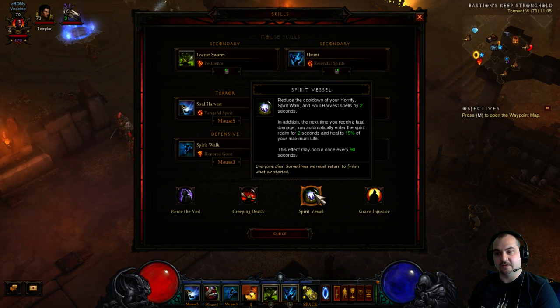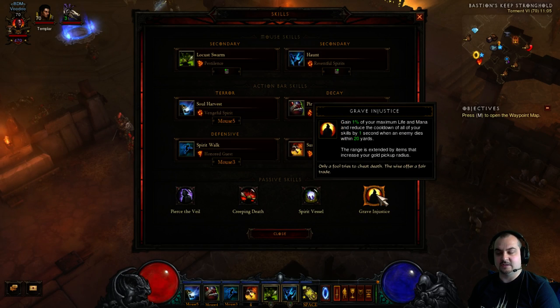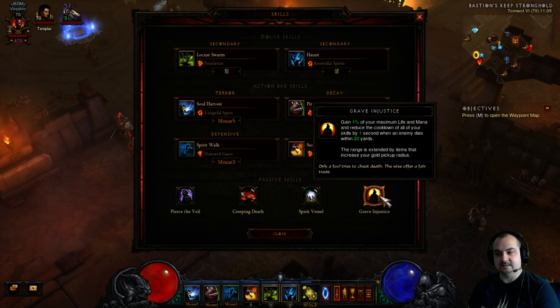Using Spirit Vessel for the self-res, but most importantly for the 2 seconds of reduced cooldown on Soul Harvest and Spirit Walk — it's a very important passive. Because you want Soul Harvest off cooldown as quickly as possible. Also Grave Injustice — every time you kill an enemy it's going to refresh all your spells, especially Vengeful Spirit and Soul Harvest. This is very key to the build.